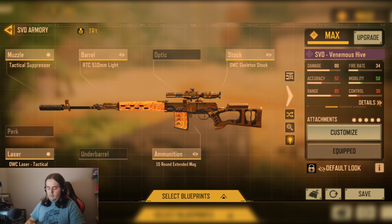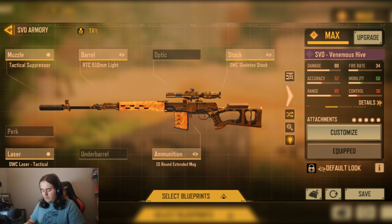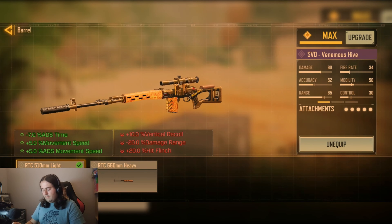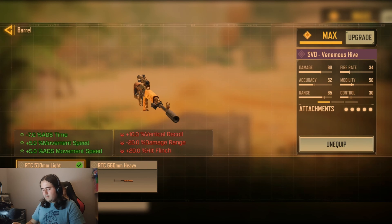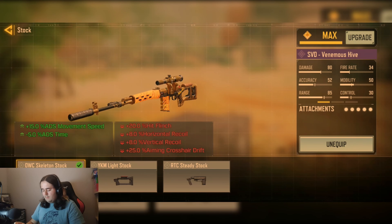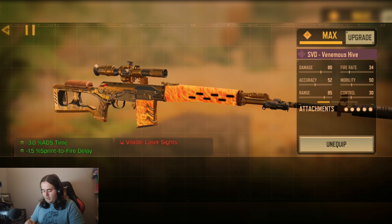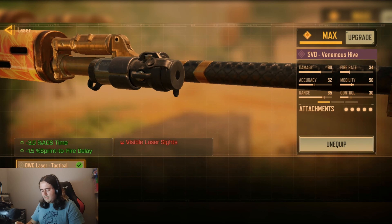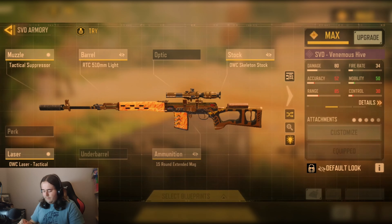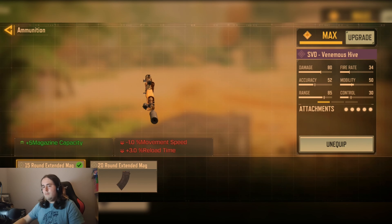Here is my SVD loadout. We have the Tactical Spacer for silent stability, the RTC 510mm light barrel for minus 7% ADS time, plus 5% movement speed, and plus 5% ADS movement speed. We have the OWC Scanning Stock for plus 15% ADS movement speed and minus 5% ADS time. The OWC Tac Laser for minus 3% ADS time and minus 1.5% speed-to-fire delay. Finally, the 15 round extended mag for plus 5 extra bullet capacity.